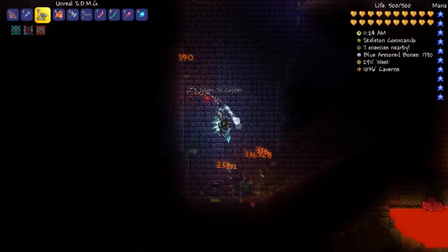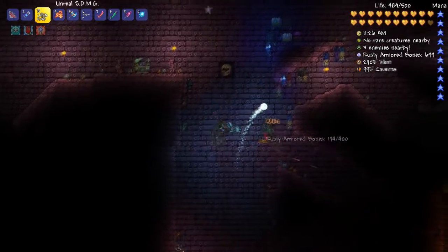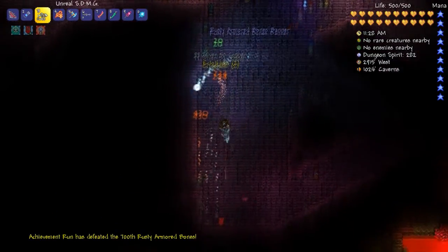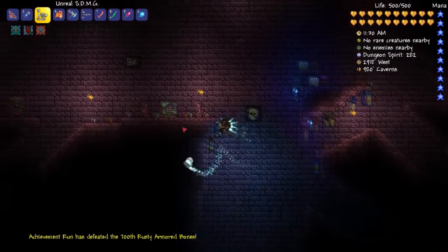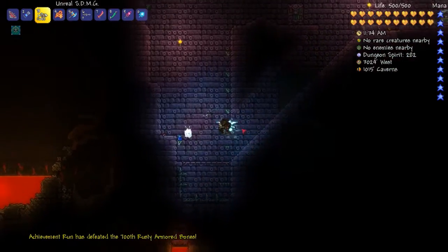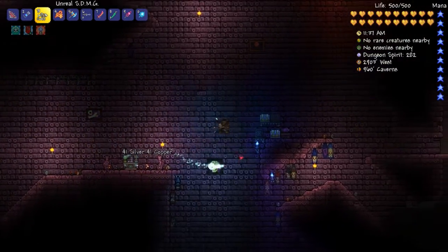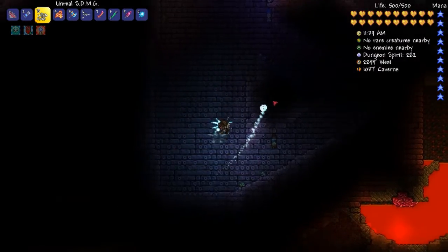I did not make a video on them, and I mainly stuck to items dropped from bosses. But if you do want to farm the rocket launcher, it is dropped by a skeleton — I forgot the name of it — but it does spawn here in the farm. It's not the Tactical Skeleton, but I actually forgot the name, so if I remember I'll mention it.